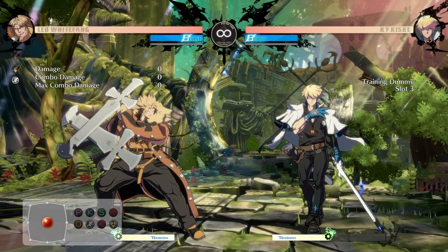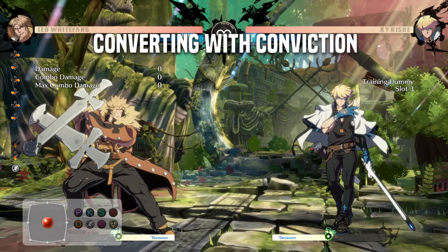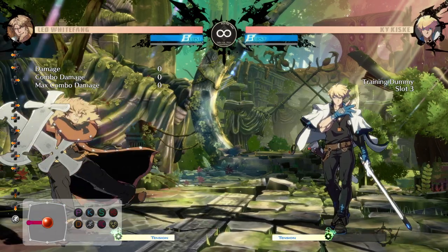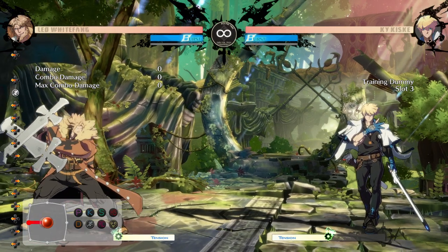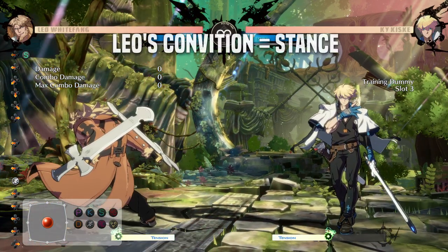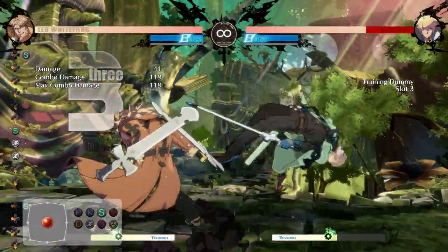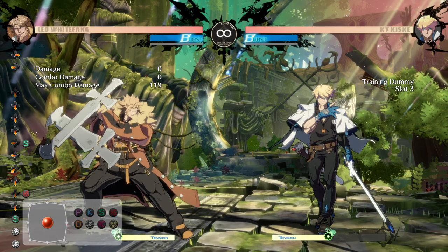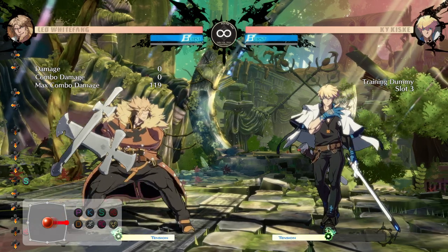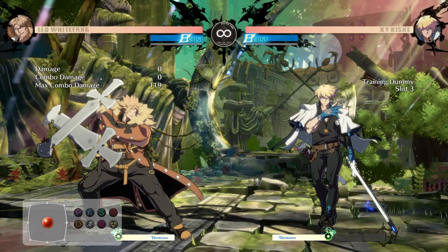The first thing we're going to use training mode for is what I like to call converting with conviction. When we make contact with our character — whether on hit or on block — we need to be getting close to our character's particular win condition. Everyone in Strive has a pretty clear win condition. For Leo, it's the stance. It's not hard to get his stance off his bread and butter — that's not what we use training mode for. We use it to learn how to optimize out of edge-case situations, doing max damage while also ending the combo in a way that gives us access to our win condition.